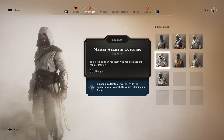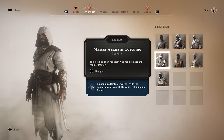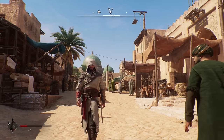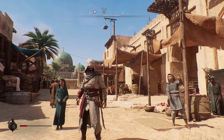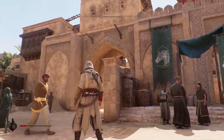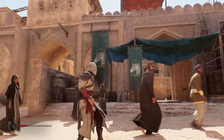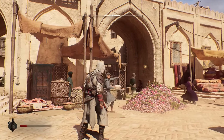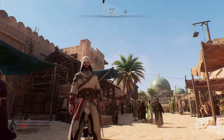The last outfit isn't something you specifically have to hunt for — it's given to you once you reach Master Assassin level through natural story progression. It's one of the best-looking outfits in the game, bringing that classic high-end assassin aesthetic. If you loved AC1, this is going to be a real treat, and it's definitely one of the favorites.